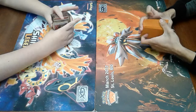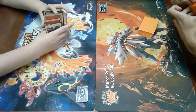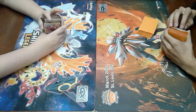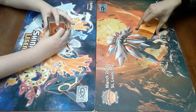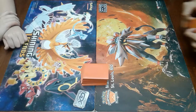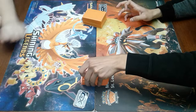I'm building Raticate Break in Expanded. There are going to be some cards from the Lost Thunder set that we'll be using — mostly Lost Thunder for my deck. There are some cards that are obviously staples in the current format right now, like Cynthia, Guzma, Lillie, and all that good stuff. We're going to try to get a best of three going. I feel like this is a decent, 50-50 matchup, but we'll see how it all rolls out.